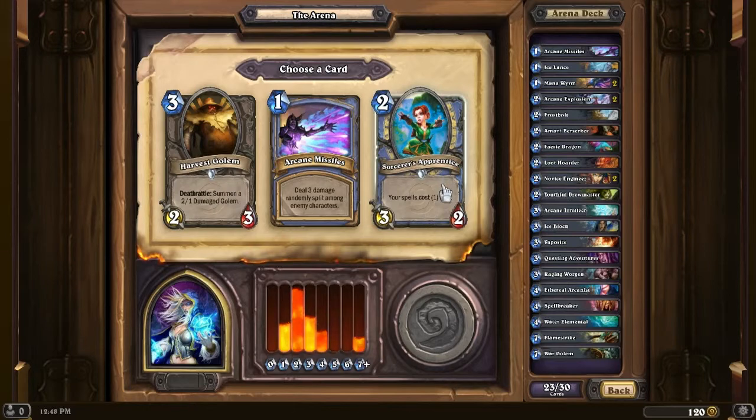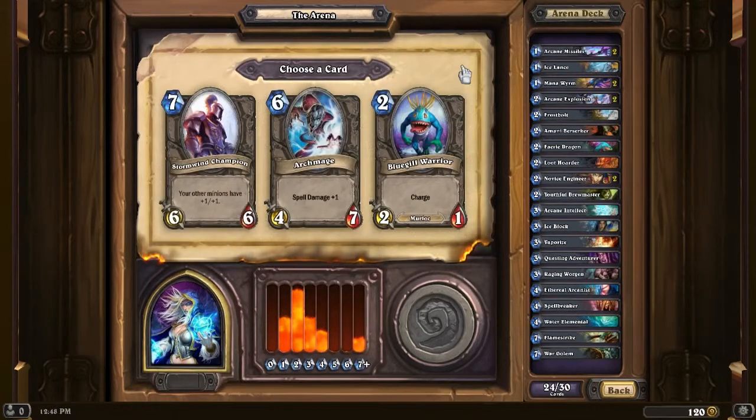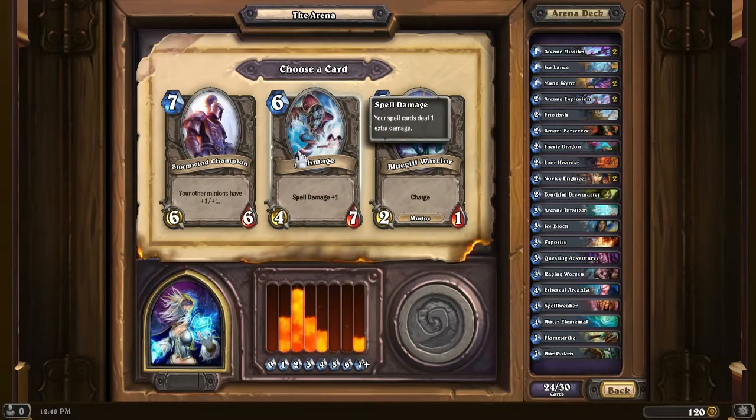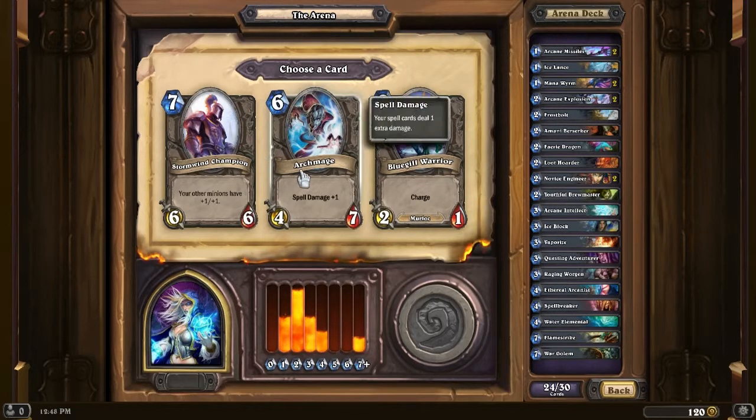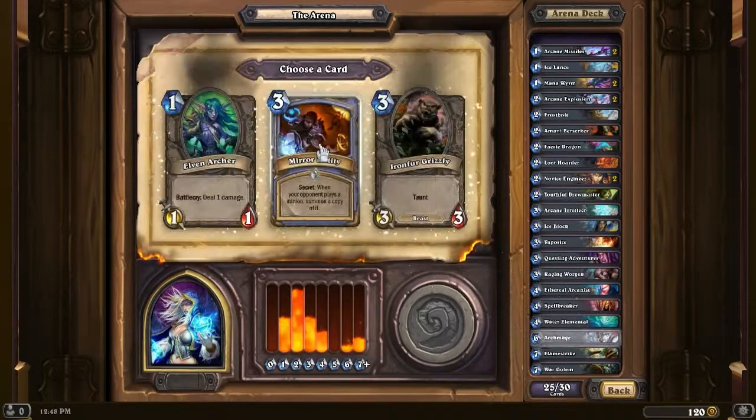Another Arcane Missiles, Sorcerer's Apprentice, or Harvest Golem. I would have gone with Sorcerer's Apprentice, but my mana curve is already very high on the two-drops, so I want to even it out - let's go with more Arcane Missiles. Stormwind Champion, Archmage, and Bluegill Warrior. The Archmage is always nice - it's a very nice spell damage card because it's got very high health so it's hard to remove. It doesn't necessarily have to be on the field simply for its spell damage, so it's a decent threat.